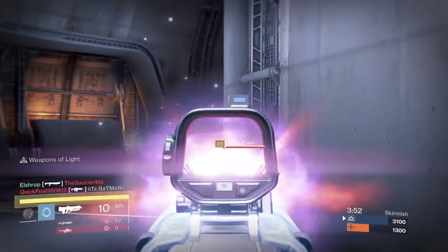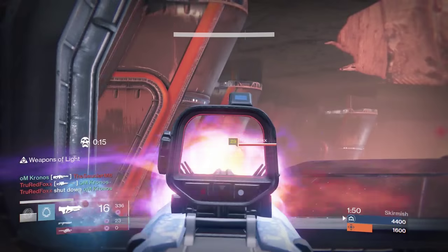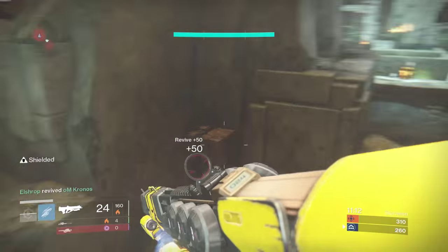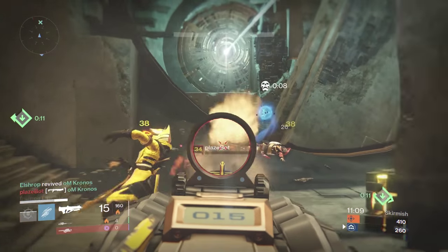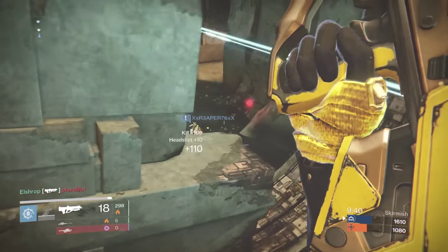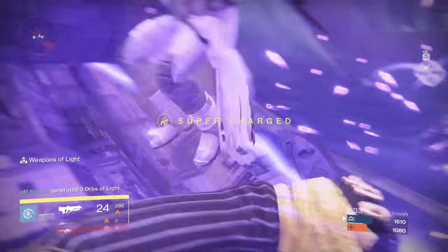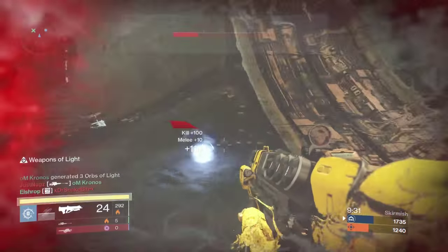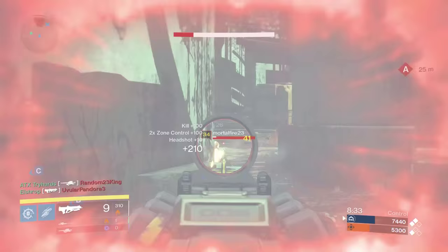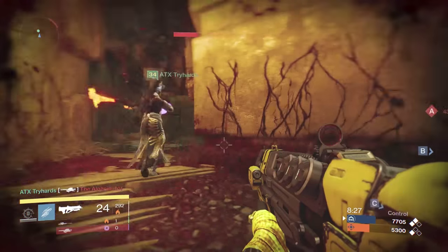My opinion: if both weapons kill in the same amount of time but The Messenger only needs six shots, it makes sense that The Messenger is better. I like its simplicity — just land two bursts and they're dead. With Ages of the Kell I feel like I'm hammering the trigger trying to hit heads before I die. For PvP I definitely stick with The Messenger, and for PvE both are pretty good with no strong preference either way.